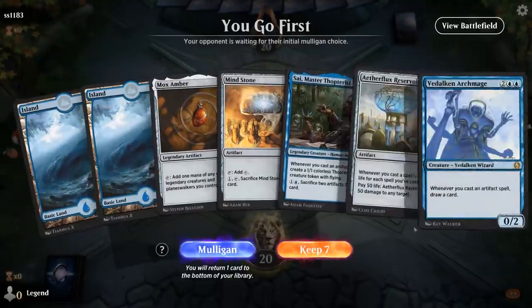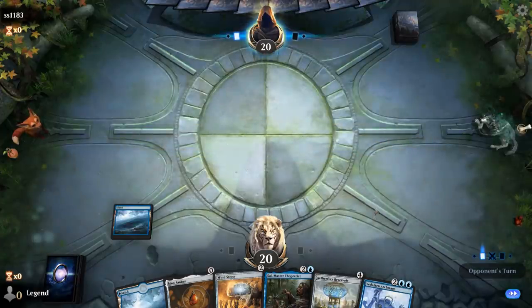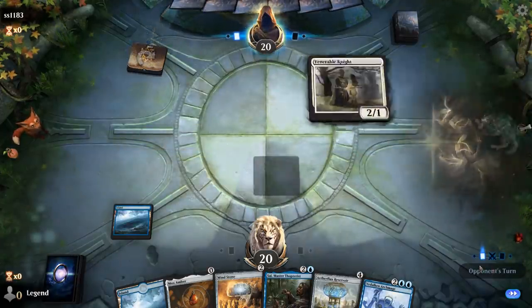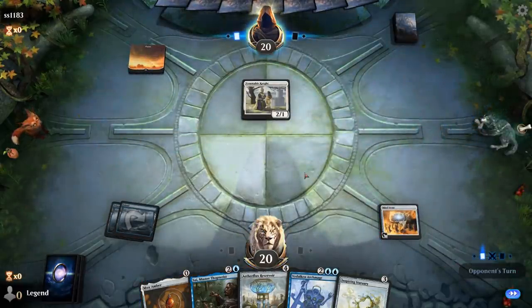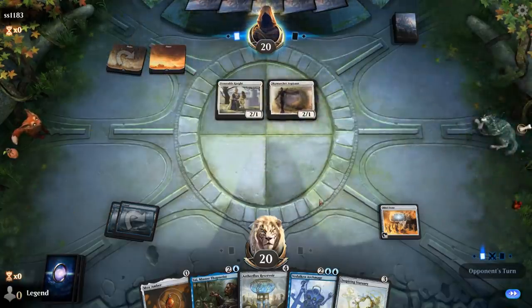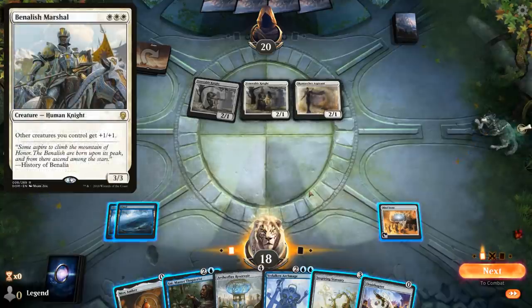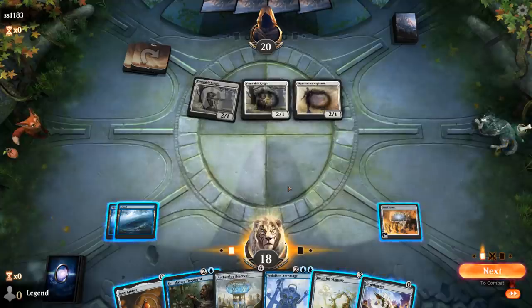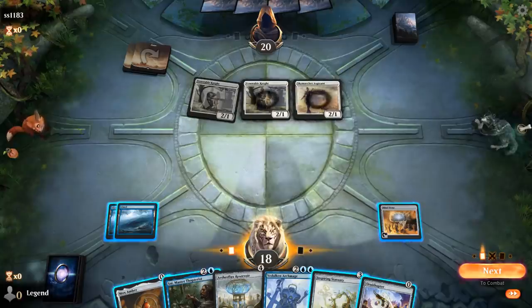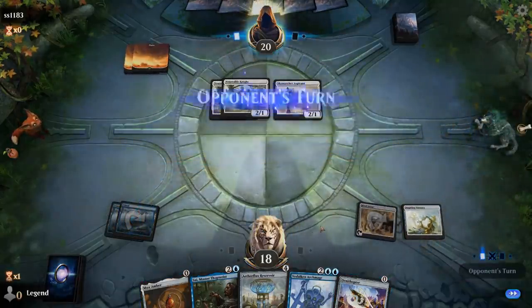Alright, we're on the play with a totally fine hand — Mind Stone into either Sai or Archmage depending on whether we draw a third land, and hoping to find more cheap artifacts facing a Turn 1 Venerable Knight. Statuary could come in handy. It looks like a White Weenie deck, so we can expect Venerated Loxodon and Baneish Marshal. I'm a bit light on blue mana, but if I play Statuary next turn I can play Sai using Improvise, play Mox Amber, and still have double blue for Archmage.